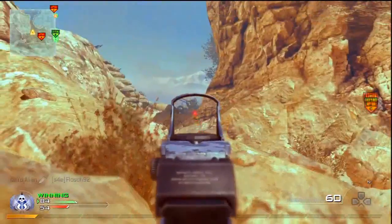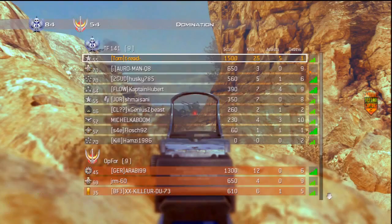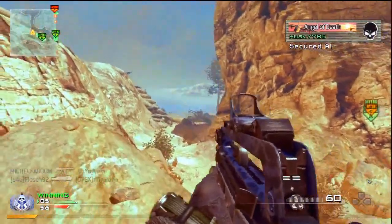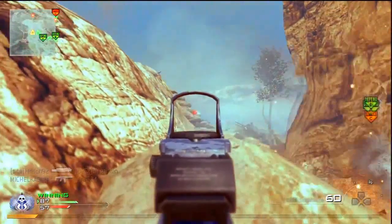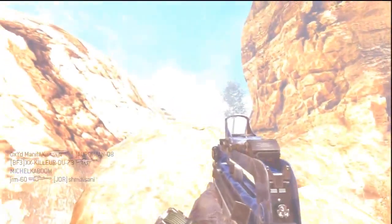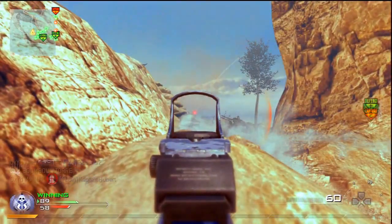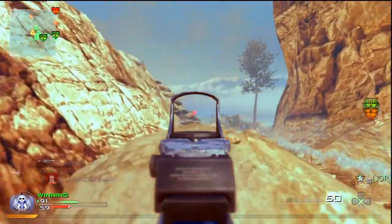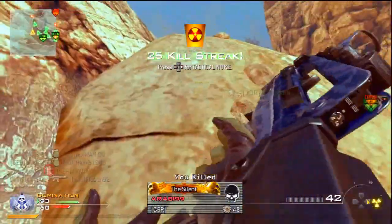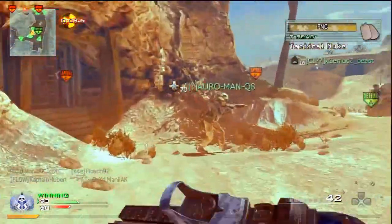At 15 points we have the Juggernaut. The Assault Juggernaut is different to the Support Juggernaut — it's actually going to carry the M60 E4 and you're going to go around in the suit pretty much invincible, however they can't take that much explosive damage. Finally, at 17 points we have the Osprey Gunner, which is kind of like a Chopper Gunner and is also going to drop multiple care packages for your teammates — probably around three to five.